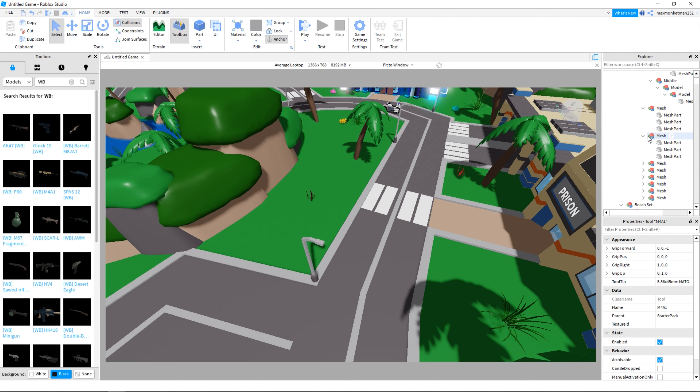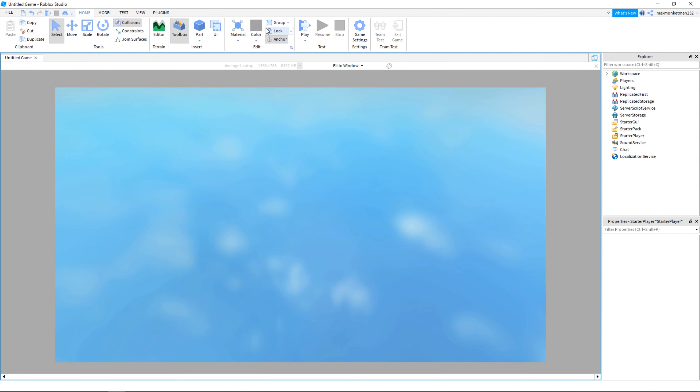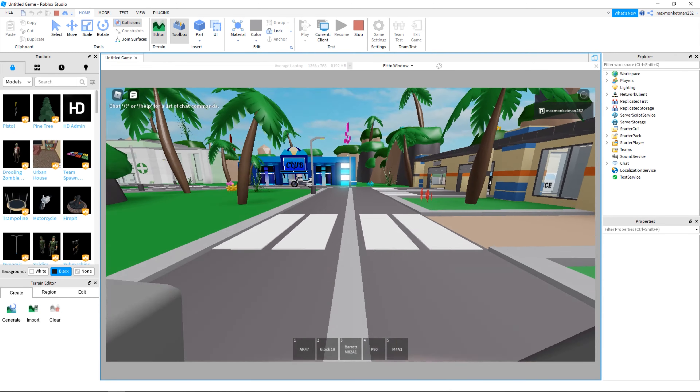And then when you're back in here, you want to go into Starter Player. And you're going to go in Camera Mode and lock first person. And when you click play now, look at the difference — look at what you spawn in. And you have your game now.